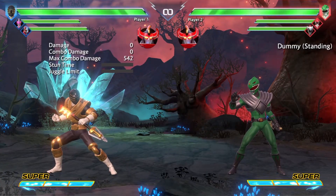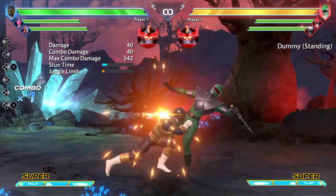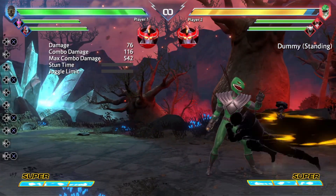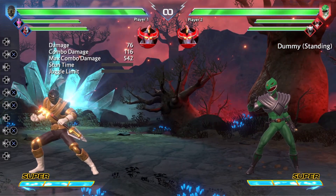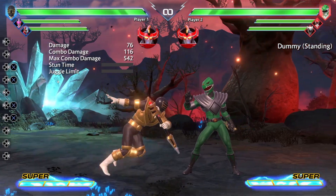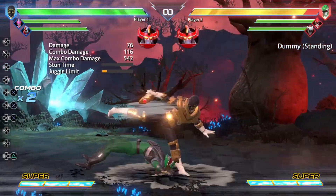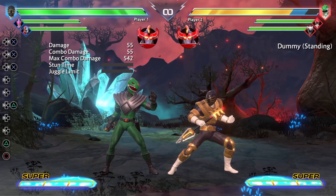His most important special move is the Gold Rush. If you do forward with special, you'll get the Gold Rush. It has a hitbox, and if you press special again while holding forward, it'll put them in a stunned state as he runs through to the other side. It does put him kind of far away from the opponent, so for combos you'll need to be pretty close — around three-fourths of the screen — so you can connect with standing medium into standing hard.